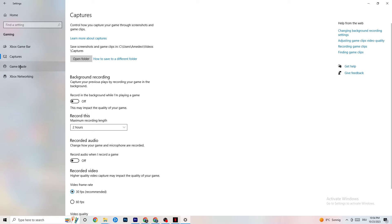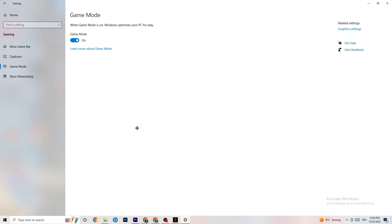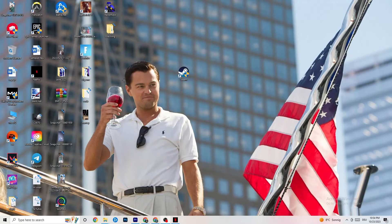Next, click on Game Mode. This one is tricky — I can't generalize whether to turn it on or off, as it's different for every PC. Try both and check which runs better on your device. Once done, close Settings.